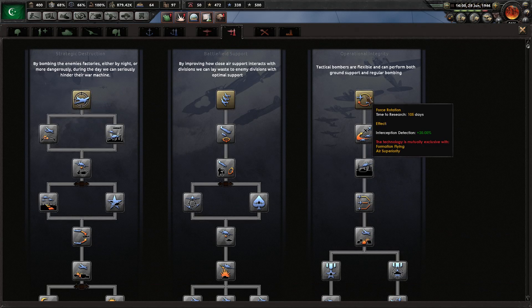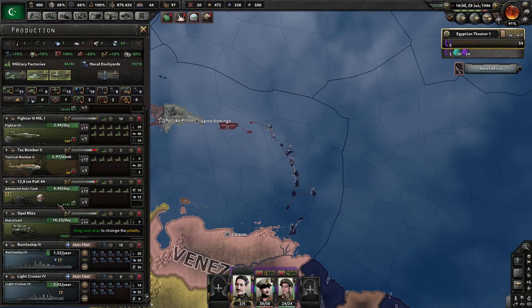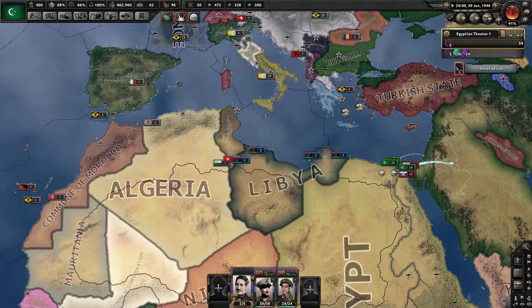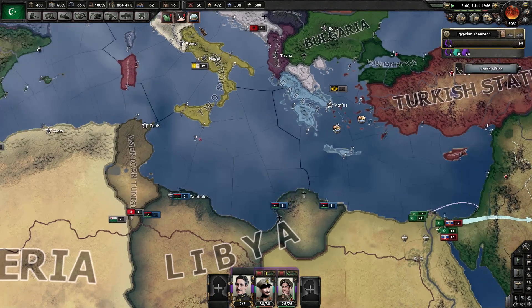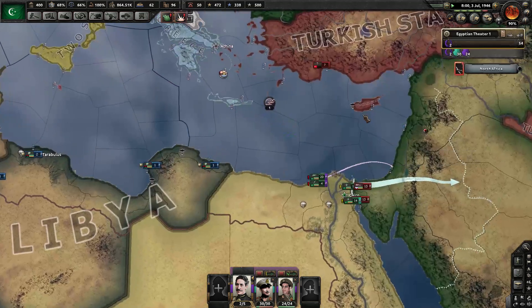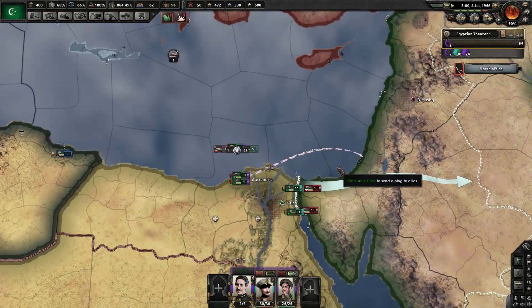I think I'll do operational integrity because I have tactical bombers and I don't really want to make close air support as well. So we can use tactical bombers for ground support. We need to import some more aluminum. I'm just waiting on my fleet. There we go — get back out to sea. Let's go ahead and do the invasion now. Even if a fleet shows up, I think we can annihilate them.